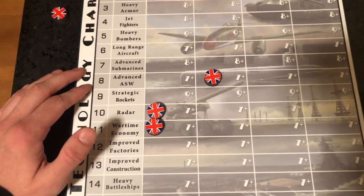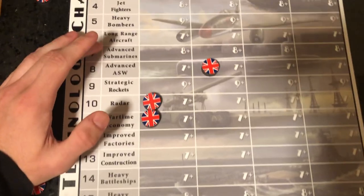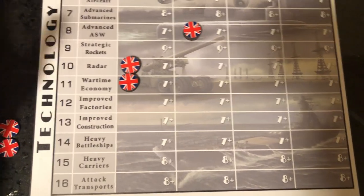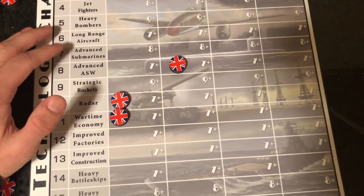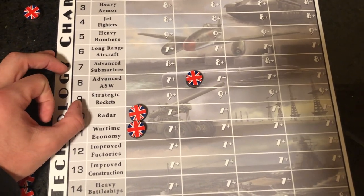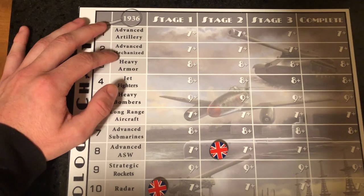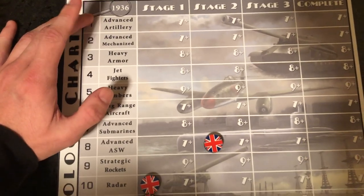If you're defending your convoys like I suggest, it's going to be even better for you. I prefer Radar over the two options. But in the second tier, if the Germans are going after Advanced Subs and pumping out a lot of subs, then go for Advanced Anti-Sub Warfare as well — Advanced Subs are awesome for the Germans, so if they use them well, you're going to need it. If your German player isn't going for Advanced Subs, I don't think you really need it.